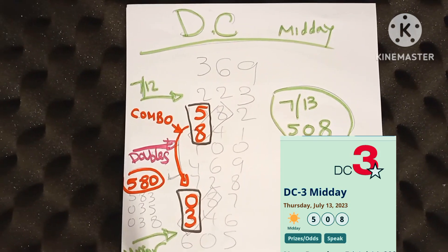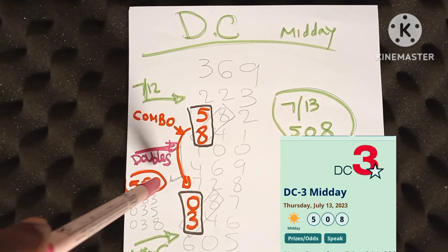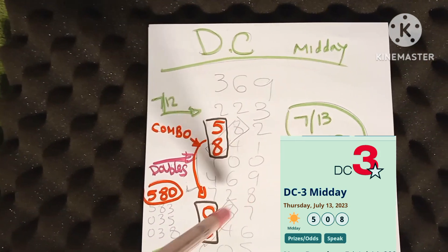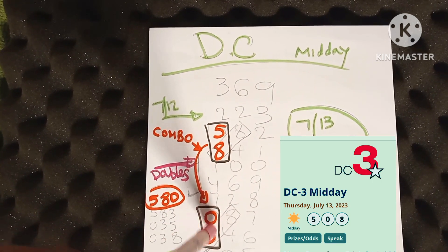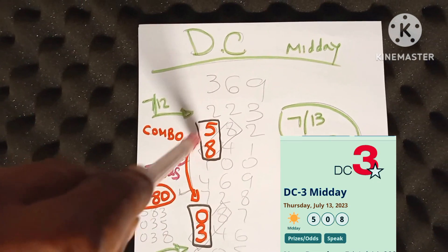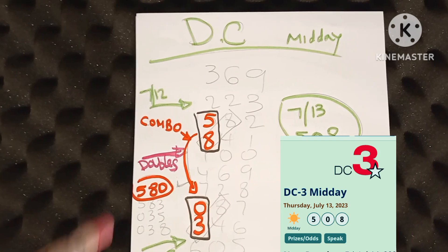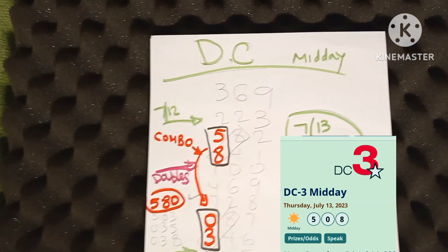I've been doing this lottery stuff for a while and I realized that once one number drops, these other numbers in the set also drop. So again, we have slanted doubles, slanted mirrors. You're only going to use the first number, but the number above is what you're also going to use. You have 5, 8, 0, 3 — combine those in a combination. You get 5-8-0, 5-8-3, 0-3-5, and 0-3-8. 7/13 midday came out 5-0-8.